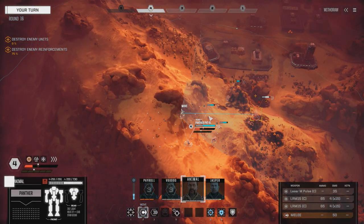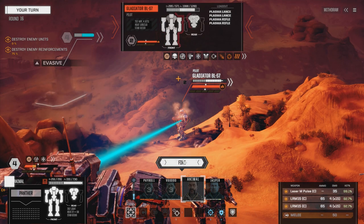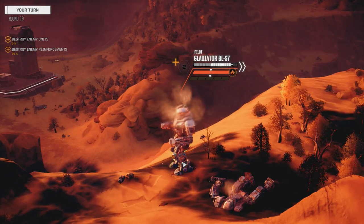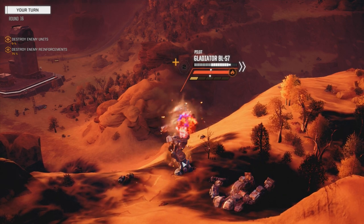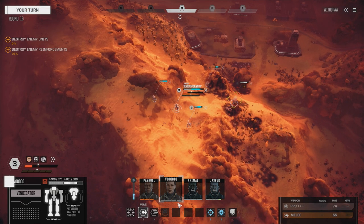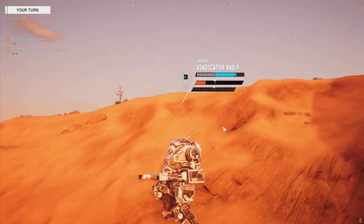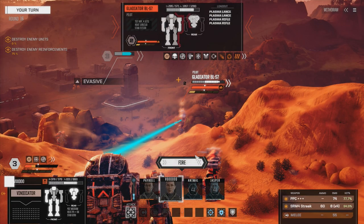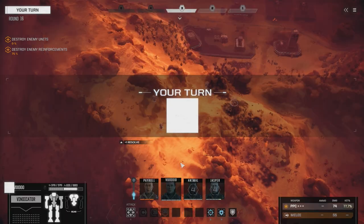Animal, got to keep moving - moving around to the side here. Get up a little higher and have a better chance to hit. Fire everything. Let's hope we get enough stability on him to knock him down next turn. Maybe we get lucky and get a head hit here. Doesn't look like it. After we get this guy down, the Hunchback will be a relatively easy kill. Just going to back it up - we want to save heat and have a better chance to hit.